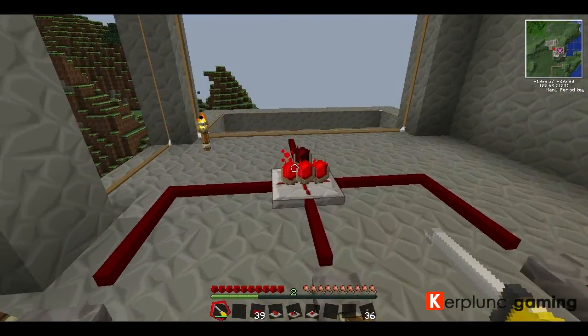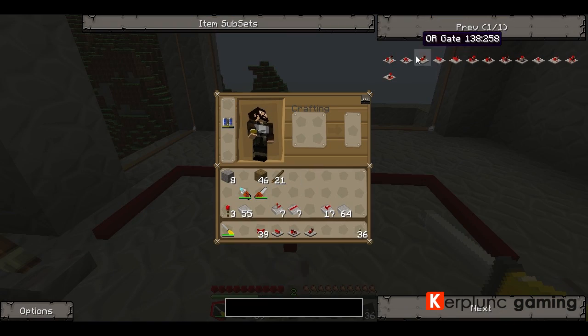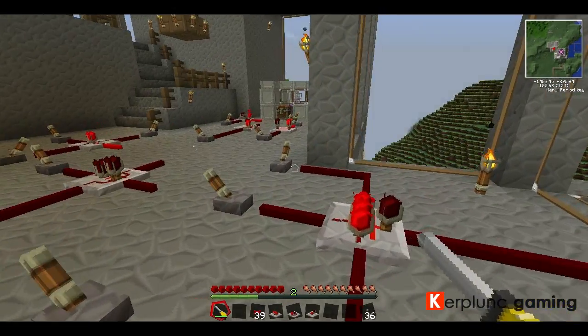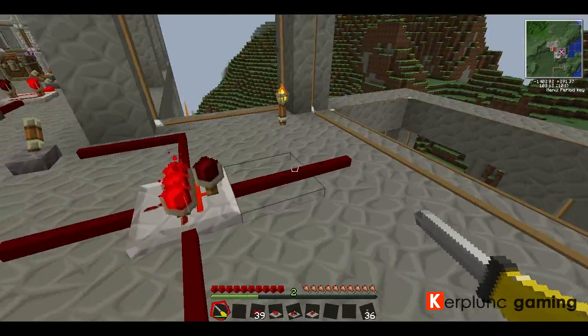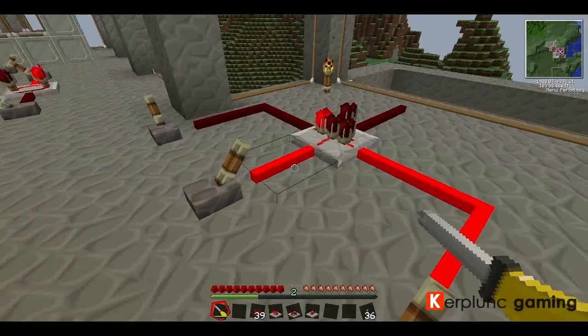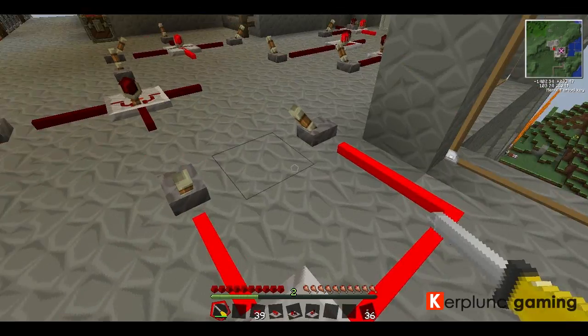Over here — this is our AND gate. What the AND gate is, is that all three of these inputs need to be activated to send an output. None of them activated — nothing going out. One is on — nothing going out. Two is on — nothing going out. But with three on, we'll see something going out of the output.